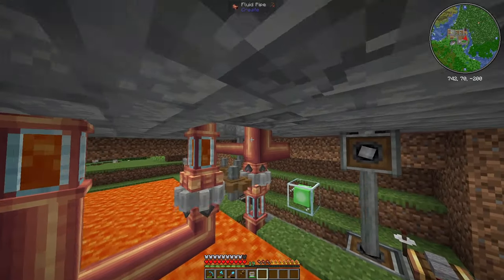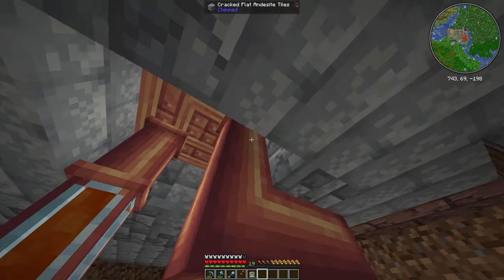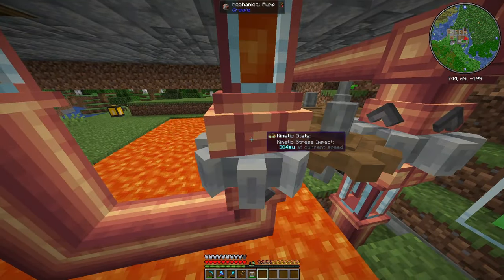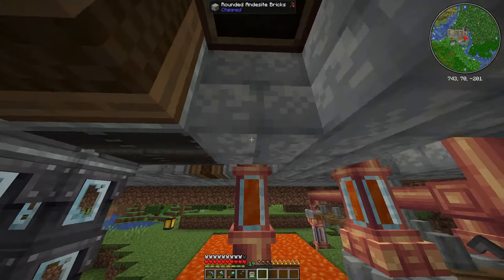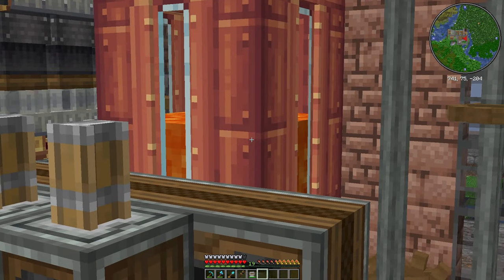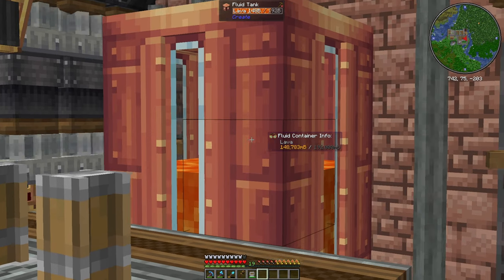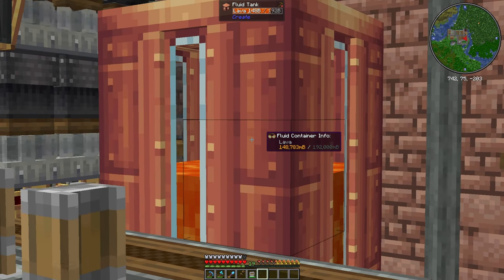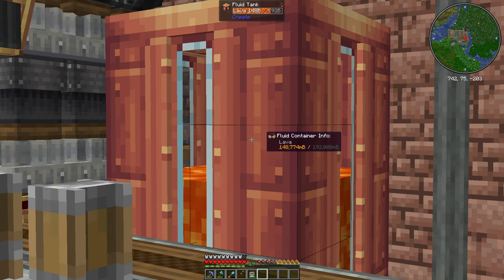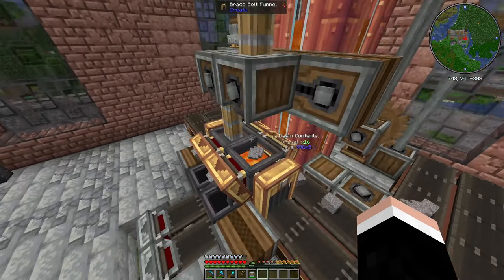Basically what I have done here is connect the input of the lava farm to this fluid tank, and then the lava gets exported from the tank to our cauldrons. We need a lava farm sooner than ever because when I started playing in this world it was full at 192 and we're already consuming a lot and it's still going down.